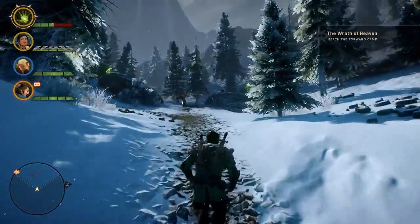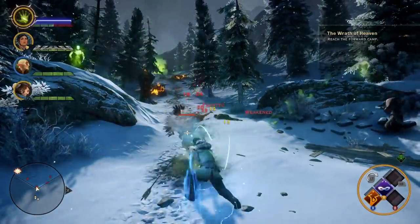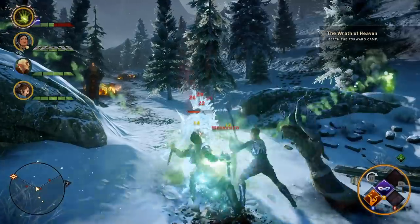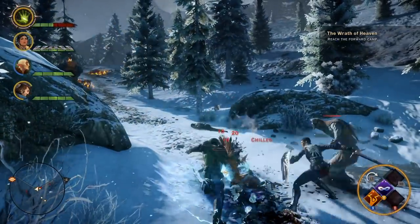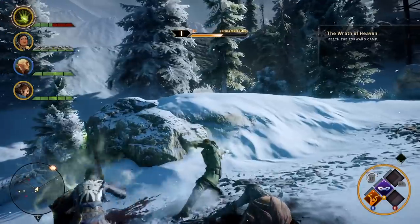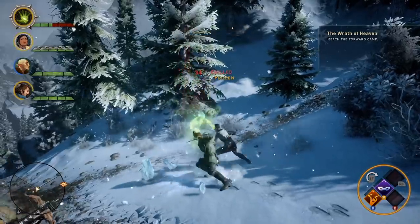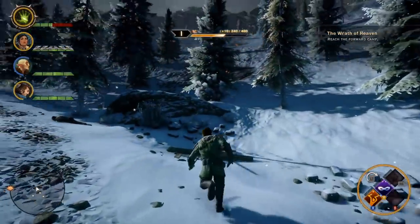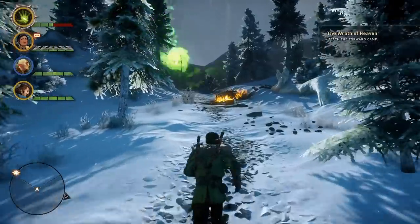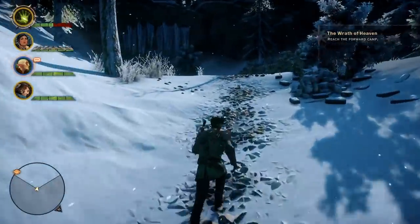We're heading towards the Wrath of Heaven forward camp, and we've got some more enemies on the hillside on the way up to the camp — four more right here. I'm not following my own advice at this moment; I'm not taking out the specters first and you can see them blasting me from the sides. Those are kind of the enemy archers. My health is going down, but I never actually died during the course of this, so I think no matter what you do you're probably going to be okay. You do have some potions that Cassandra gave you at the beginning, so you could use those if you wanted to. Since we're on the casual difficulty, you should be fine to knock out your 15 enemies without any deaths.